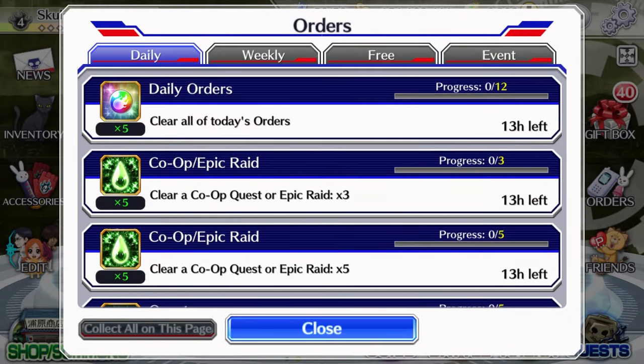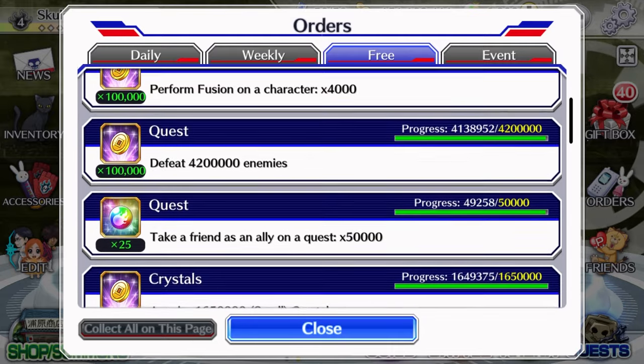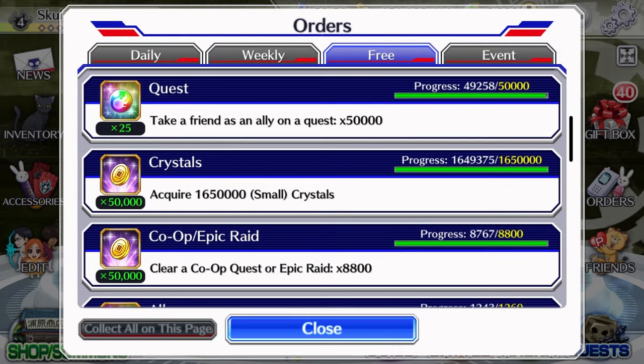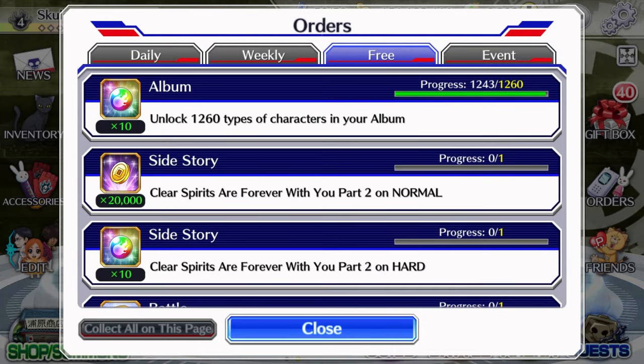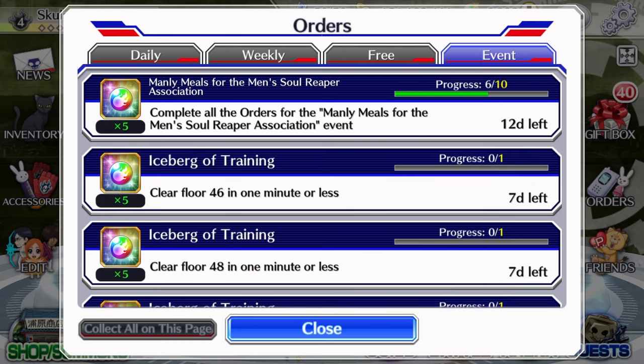Orders. If you complete all your daily orders, you receive 5 spirit orbs. Under the free category, there are a bunch of others that give spirit orbs such as login days, brave battles, taking an ally on a quest, unlocking new characters in your album, entering guild quests, and reaching wave 5 in guild quests. All of these would be available constantly, while increasing in requirements over time. There are also one-time clear orders, so be sure to give this category a look for yourself. Same with the events category.